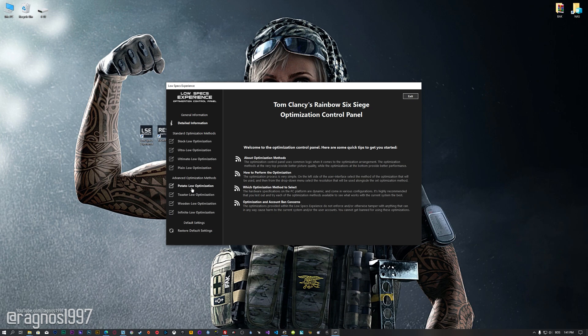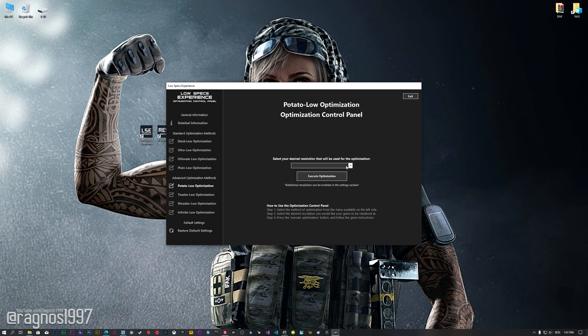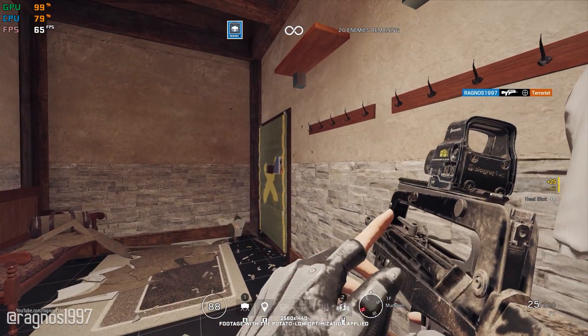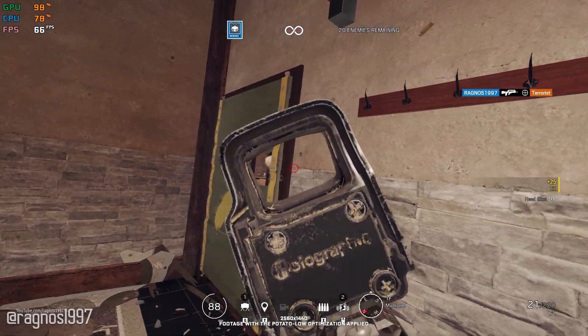When the optimization control panel loads, simply select the method of optimization and the resolution you would like to render your game at. This is something you will need to experiment on your own in order to see what works for your system the best. Once you decide which optimization method and resolution you are going to use, press the execute optimization button and then start your game. Also, if you are not satisfied with what you see, you can always restore your game to default settings by choosing the restore default option.